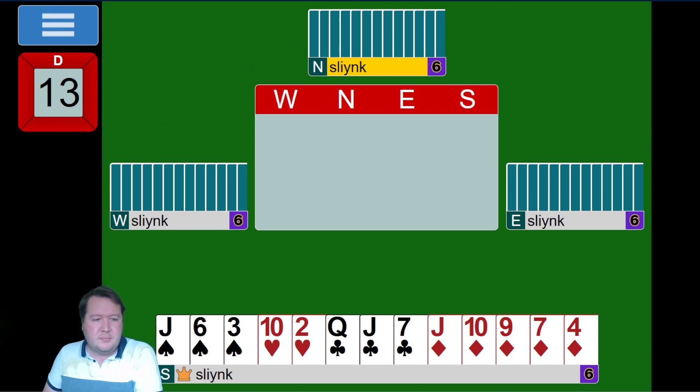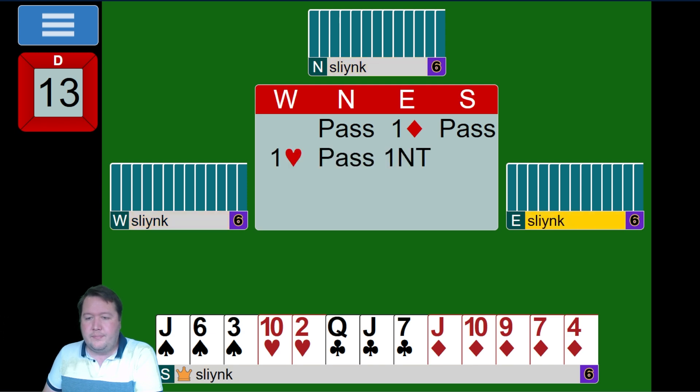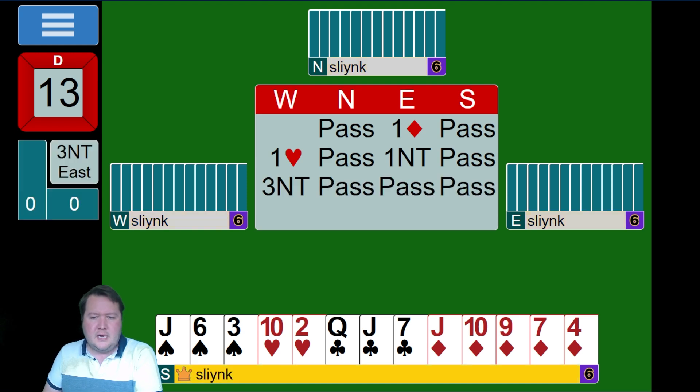So here we've got this pretty mundane hand, and the auction starts off with a diamond, then they bid a heart, it goes one no trump and three no trump. There's not a lot to go on — I think there are a few reasonable leads. You could come up with arguments for all the suits. We've got a sequence in diamonds with Jack-10-9, but he bid diamonds. We've got Queen-Jack third in clubs. We've got spades — no one's bid spades. It's kind of hard to know what to do.